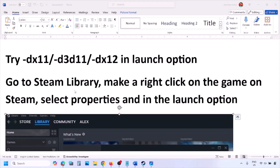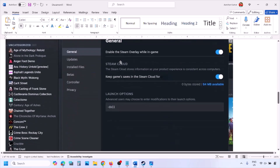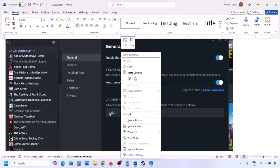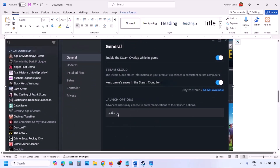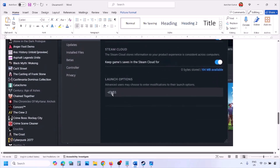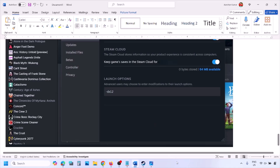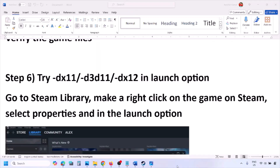The next step is to try DX11 or DX12 in the Steam launch options. Go to Steam Library, right-click your game, select Properties, and in the launch options type '-dx11'. Launch the game and check. If that doesn't work, try '-d3d11', then check. Still not working? Try '-dx12' and check.